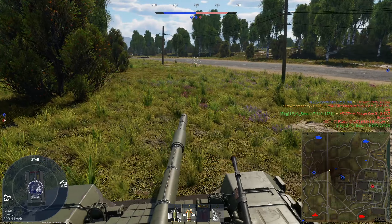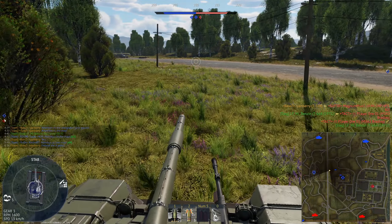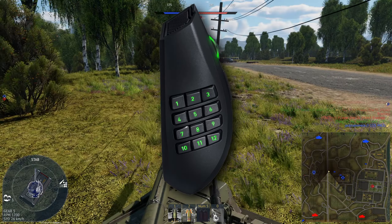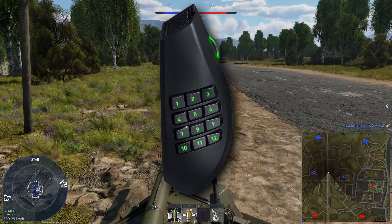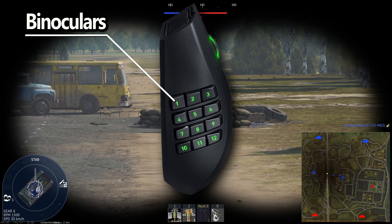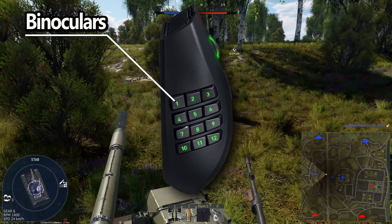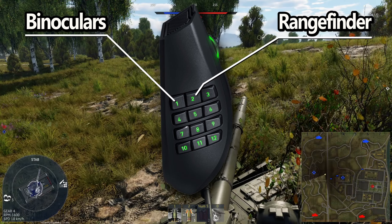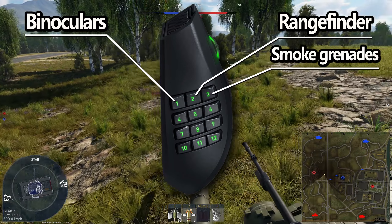I'll quickly go through my current setup on the Razer Naga in terms of controls on the mouse itself. I'm going to refer to these buttons as numpad 1, 2, etc., because that's what they're bound to in software. On numpad 1, I've got binoculars and commander fire control, which is control numpad 1. On numpad 2, it's laser rangefinder or regular rangefinder depending on what BR you're at. On numpad 3, I've got smoke grenades.